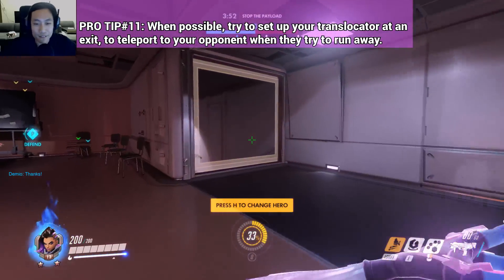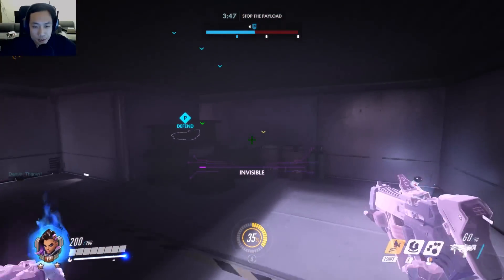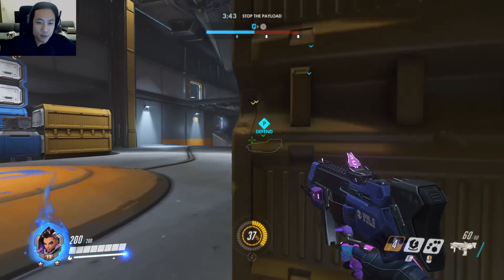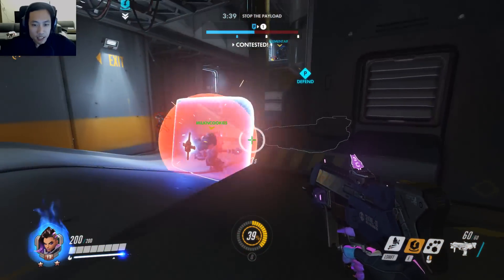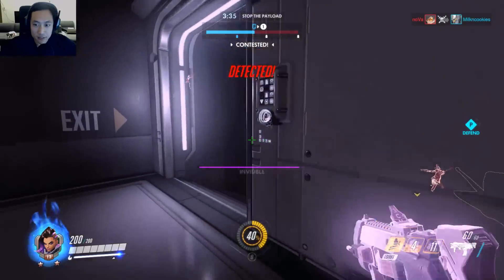Not much I could have done there. But that's kind of what you want to do — force people into different positions, waste their cooldowns, and then use your teleporter. If you can predict where they're going to be, you can teleport directly to them, which is very nice.